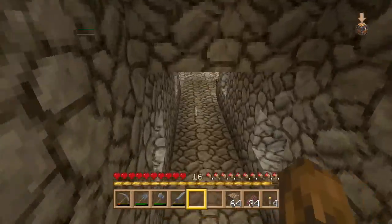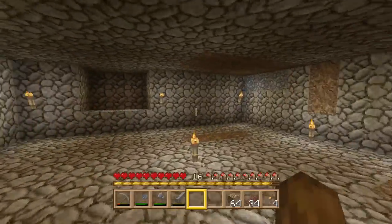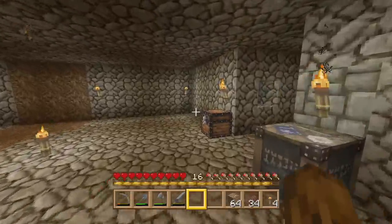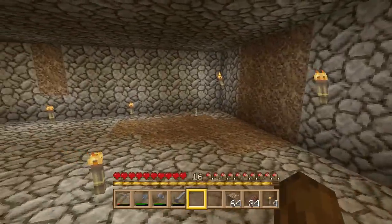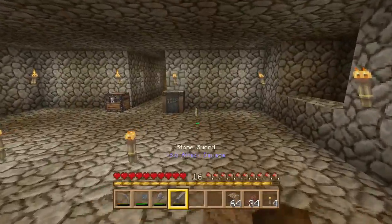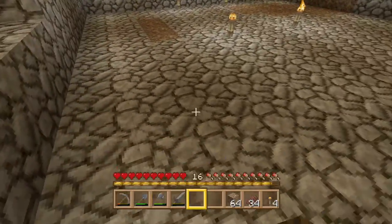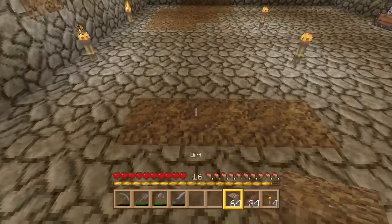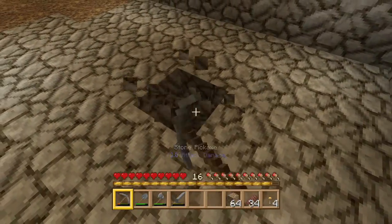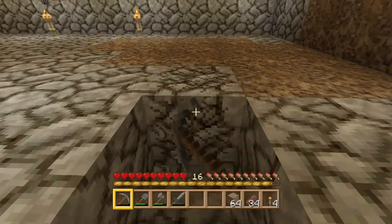We made the stairs down inside the house and it's very basic for now — we've got to do the walls later on. We've dug out this area and put a water source here, but we need to get one more bit of water to show you what we do to make a farm. This is going to be underground, just a simple wheat farm. We'd like to have a two-block walkway around the whole wheat farm — sort of a walkway thing.